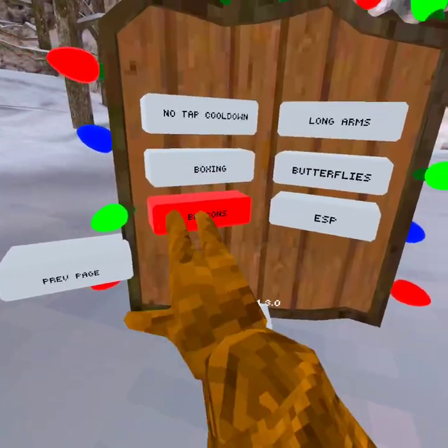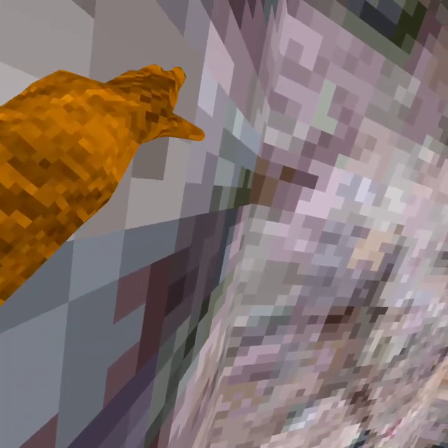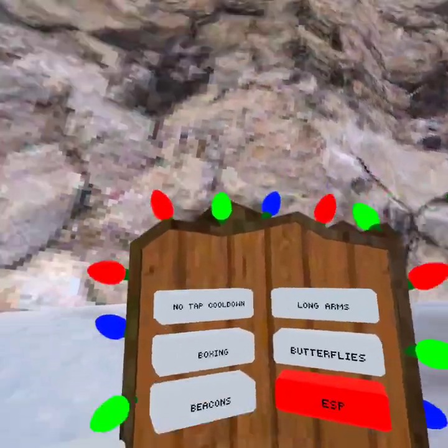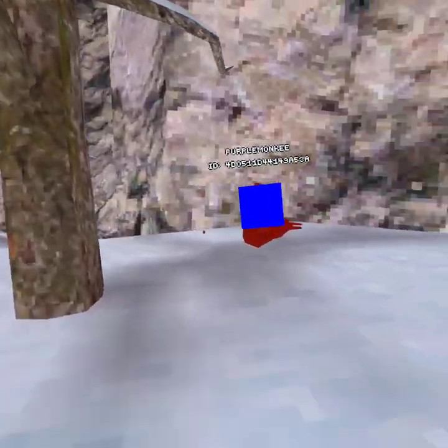Yeah, it matches their color like tracers - it's like tracers. We have butterflies - butterflies is actually kind of cool, it's like tracers. Then we have beacons - beacons match their color, that's kind of cool. And then last we have ESP, which puts a blue box around players and you can see through people.